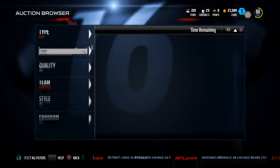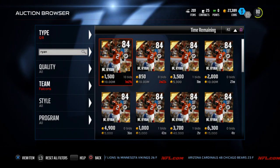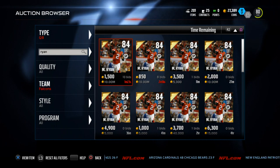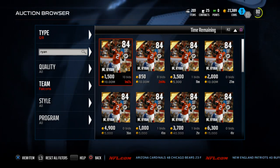When we're talking budget — when we're talking about getting a quarterback for under 5,000 coins — Matt Ryan or Matt Stafford, those are the two. The Matt attack, in my opinion, is really good.